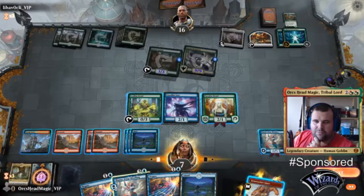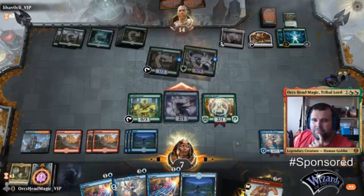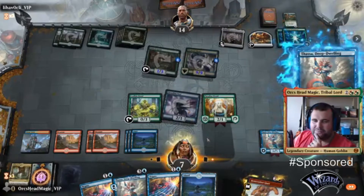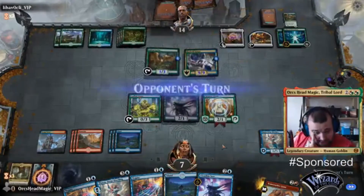So swing for two, hit the end step, blink this — draw a card, another Cloud Can See ya.